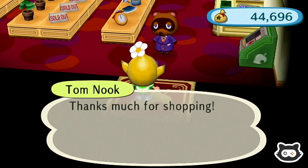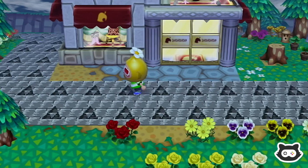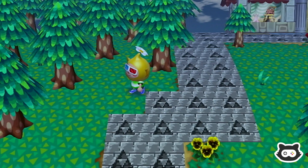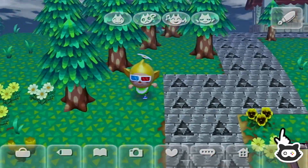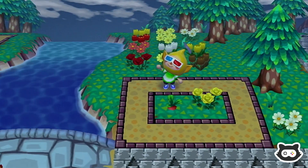Let's go deal with Pascal because we are waiting for one more item from him — I think it's the anchor. We've got all of the others, though we have had some duplicates from Pascal. I believe we have a thing in our storage.